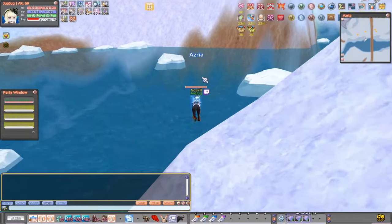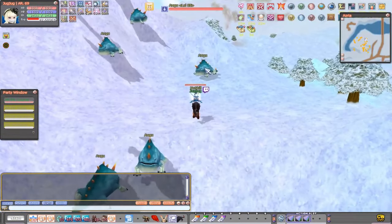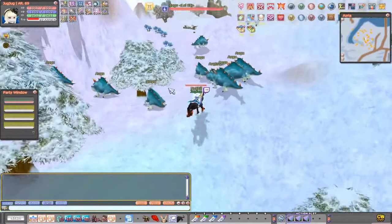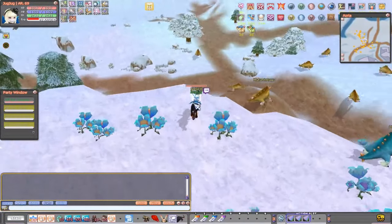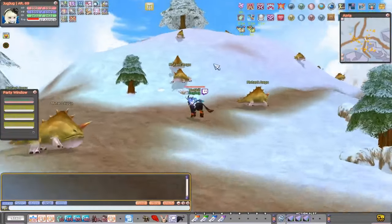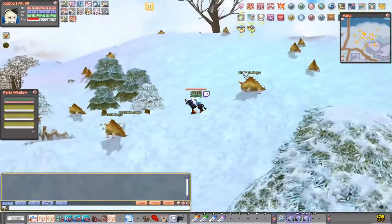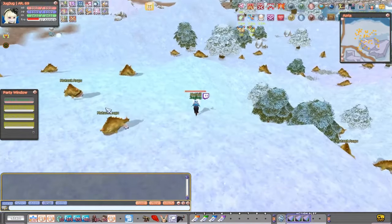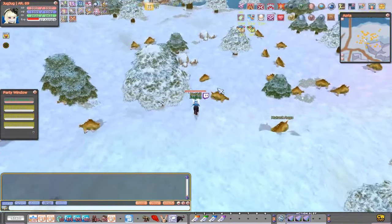Go through this water path, jump up the wall, and you'll find the Augus. Kill these until you reach level 80-82. There are a bunch of Augus here — just farm and grind them, and don't forget to sell the items they drop. As soon as you're level 82, you'll see the Mutant Augus. You can either farm them here or go up the hill, but I recommend staying here since there are a bunch of them. Farm them down until you reach level 87-88.